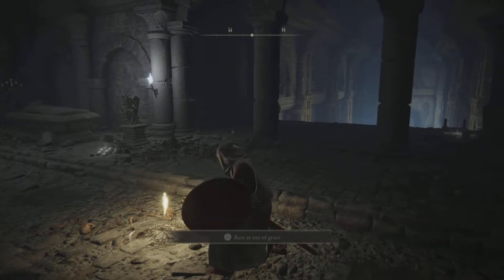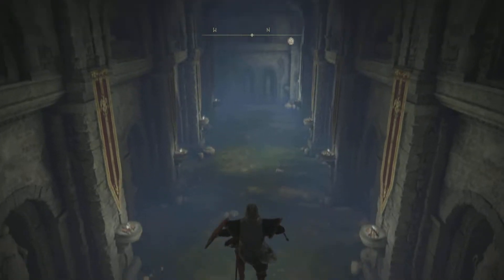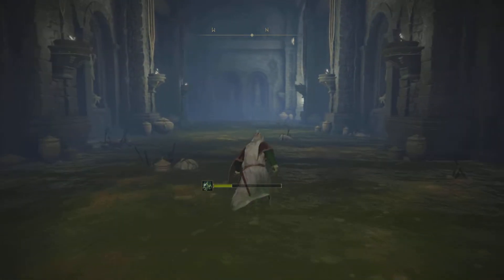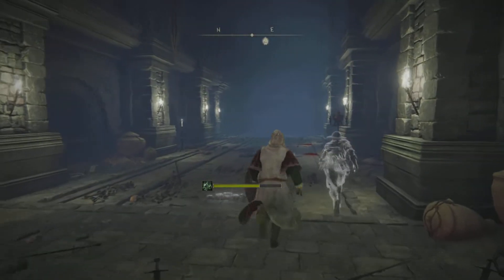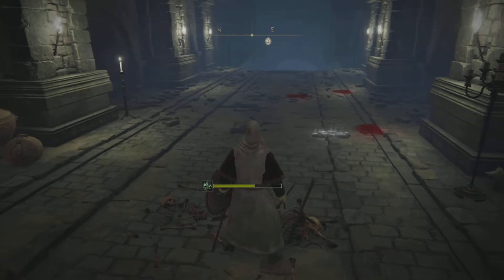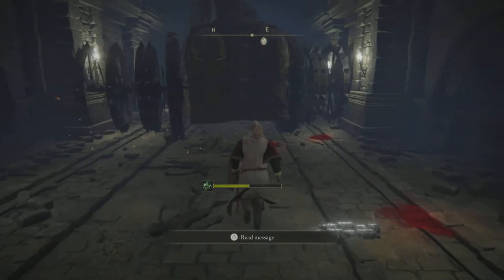First things first, you've got to deal with some very poisonous water down below. You can jump down or go down the ladder - run as fast as you can, don't stop, don't try and do anything, just keep running. Once you get on the steps, just to your right you will halt the poison. If you don't halt the poison, your character will die very quickly.